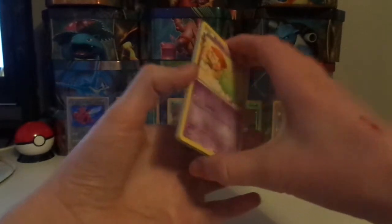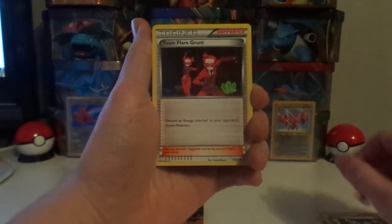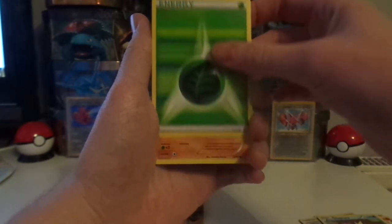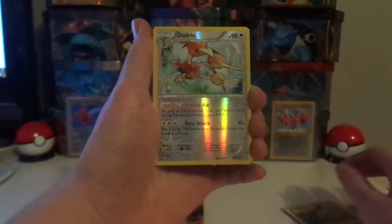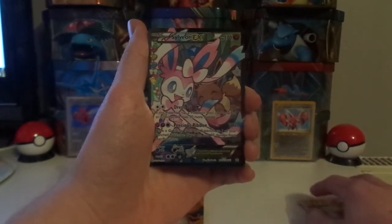Fingers crossed we'll get ourselves something good. We start off with a Gulpin, Clemont, Team Flare Grunt, Ponyta, Magikarp, a Leaf Energy, Diglett, and a Reverse Holo Dodrio.